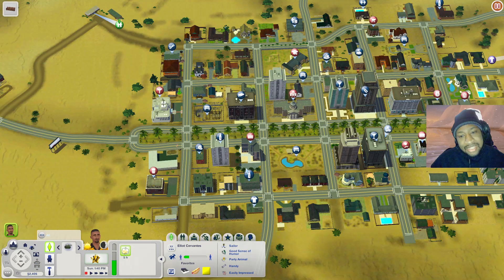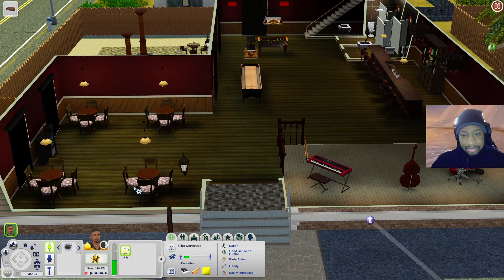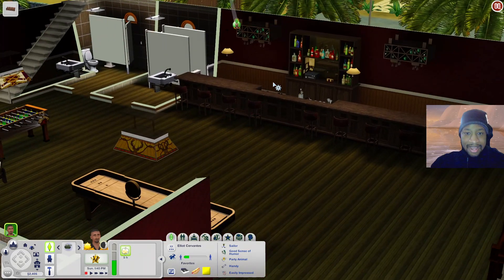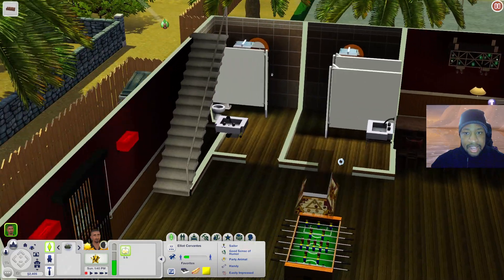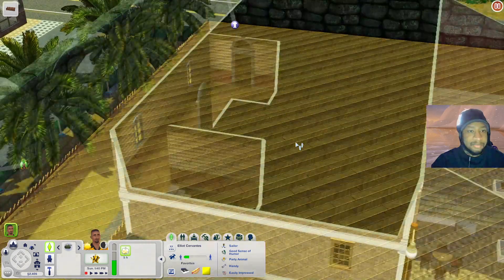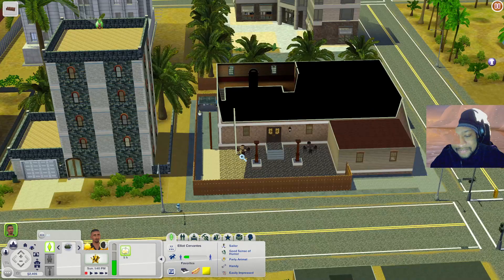Now let's check out Mickey's Pub and then the laundromat lot. At the pub, when you come in you have seating, a Late Night band stage with instruments, the Late Night bar, shuffleboard, a foosball table, and a dart board. There are bathrooms in the back. Upstairs you have inaccessible rooms, and out back you have more seating where your Sims can eat or relax. There's also a dumpster on this lot.